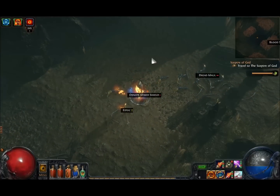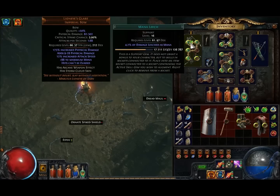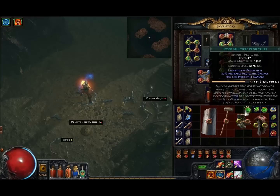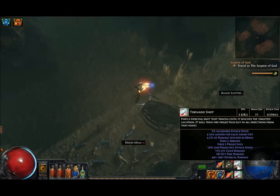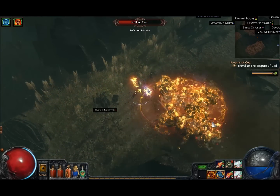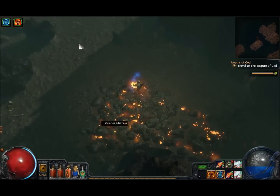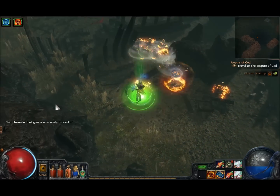I have tried out tornado shot — it does quite a bit of damage. Let me equip it here to show how it works. I'm going to use Greater Multiple Projectiles with tornado shot because it increases the damage of it. The tornado shot DPS is about 5,400 — and as you can see it just kills everything. It works really well, but I still prefer lightning arrow. No problem at all killing enemies with tornado shot.